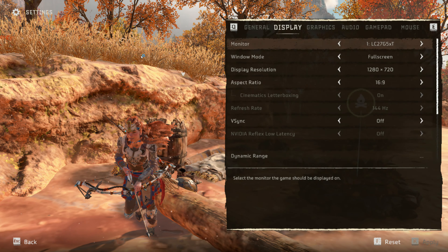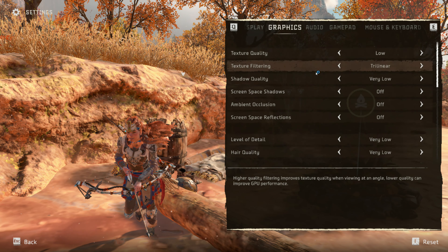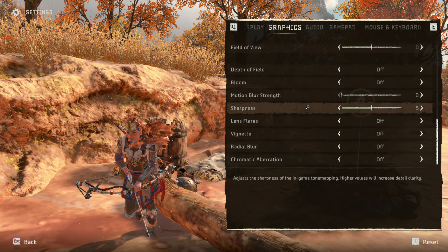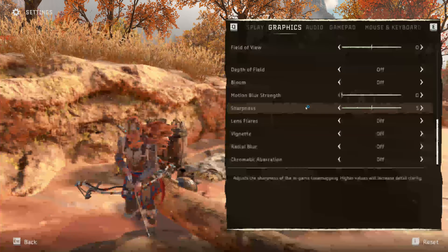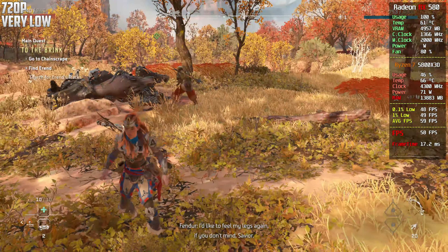Hello everyone, my name is Yellow and today I'm testing the RX 580 on Horizon Forbidden West. We will start with 720p — everything is basically off and on the minimum settings. Leave a like on the video, and let's go into the game and see how it runs. So this is now 720p on the lowest settings.